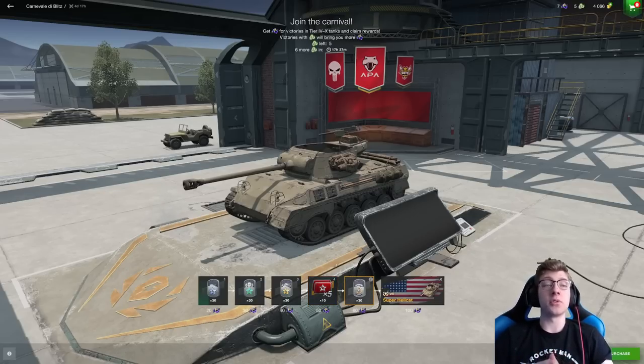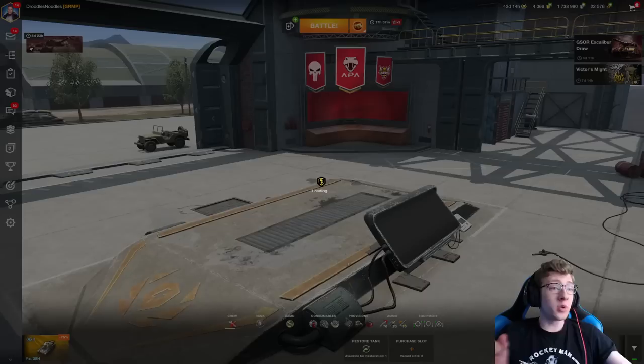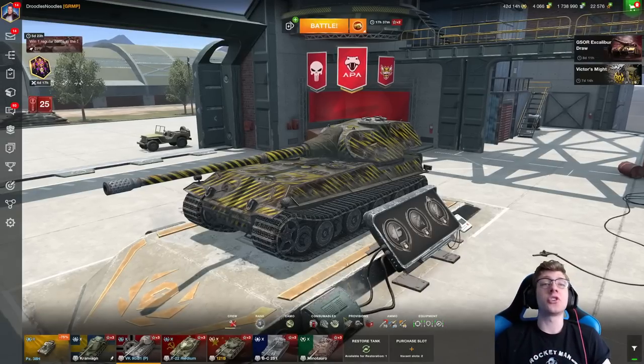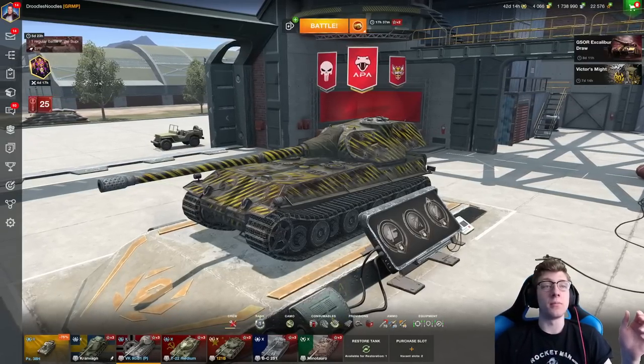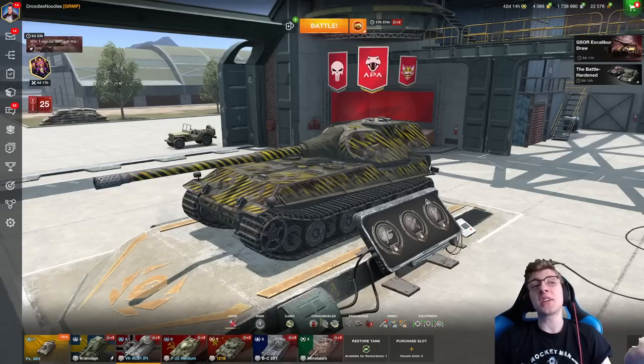Then we get cooldown boosters — nobody really cares about those — and then we finish off with the Super Hellcat. It's a pretty short event overall, only six stages in total, and it's going to take you 300 of the little masks to complete. On average you're getting five masks per win, so 300 divided by five means you need to win 60 battles to get your hands on the Super Hellcat.